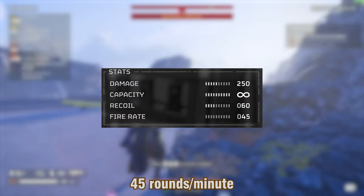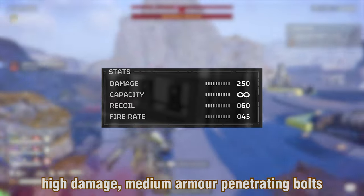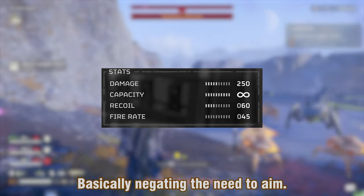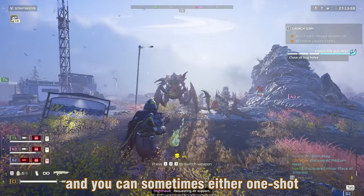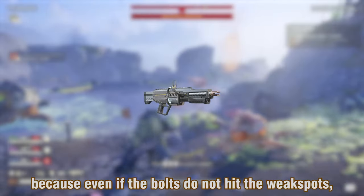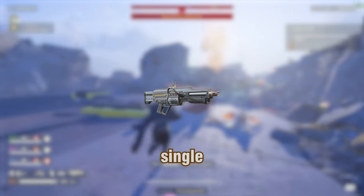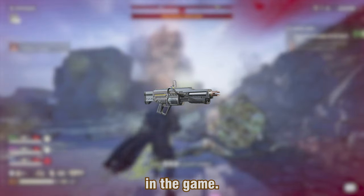With a blistering fire rate of 45 rounds a minute, this isn't some Breaker clone. Instead, this shotgun shoots three high-damage medium-armor penetrating bolts that seek out enemies, basically negating the need to aim. This tracking can be inconsistent, however, and you can sometimes one-shot a Brute Commander's head or take six shots to kill a Hiveguard. But even if the bolts don't hit the weak spots, they will still stagger the enemy every single time, which means this is the best crowd control primary in the game.